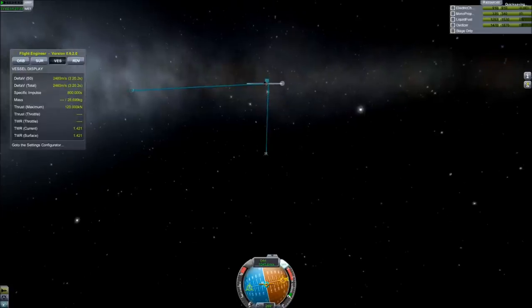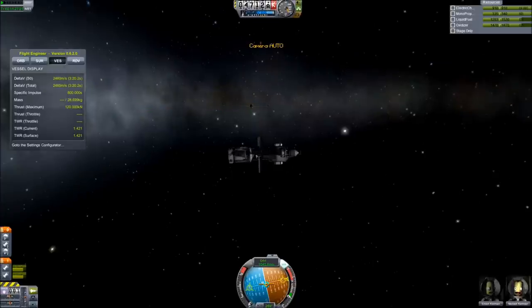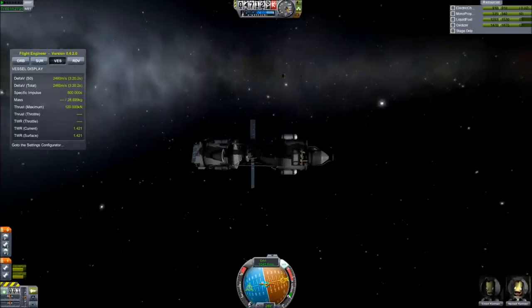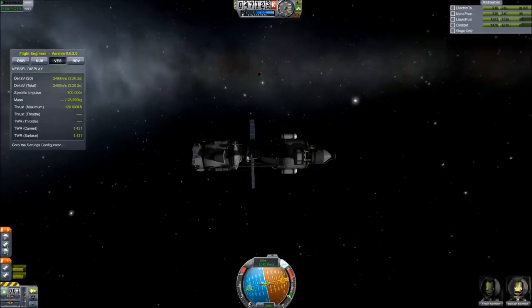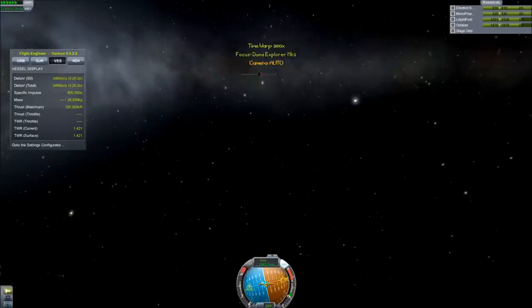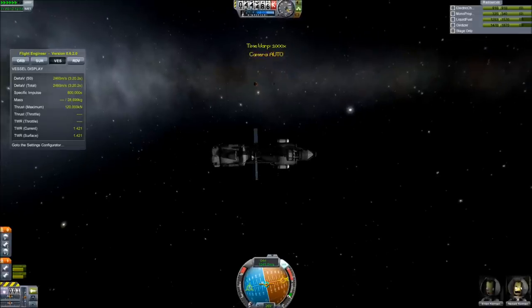I'm going to do a quick save just in case something horrible happens, such as we went too far into the atmosphere and actually crash. We're going to want to load that. And if we didn't go deep enough into the atmosphere and have to end up spending fuel to brake — we don't want that either. So let's just see how we go. We're going to warp time to move in on Duna.